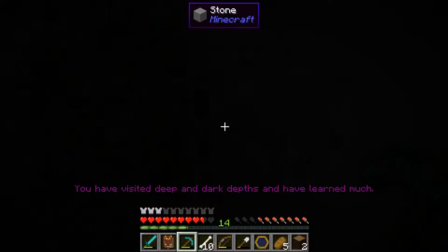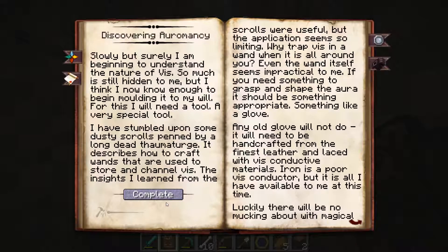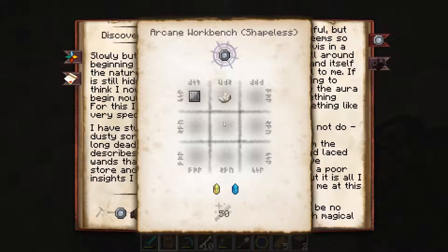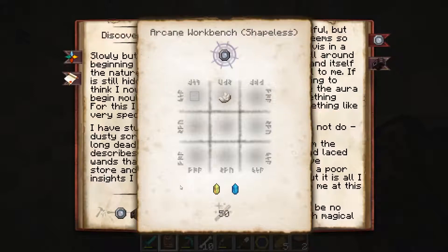You visited the deep and dark depths and have learned much. Okay, let's see what's going to happen now. Slowly but surely I'm beginning to understand the nature of this — so much is still hidden to me, but I think I now know enough to begin molding it to my will. For this I will need a tool — a very special tool. This resonator plate: an iron plate and nether quartz. At least some mod added nether quartz to the overworld so I have plenty of that. No fire crystals required, which is a really good thing because fire crystals are impossible to find.